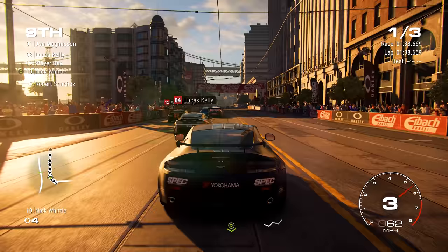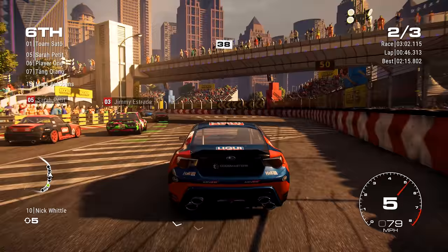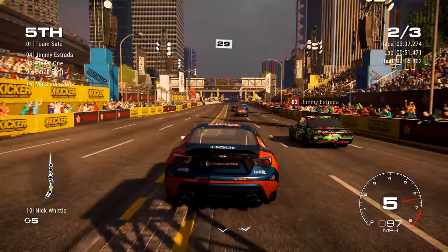Grid is a 2019 racing game developed by Codemasters. It's a game that lets you communicate with your race team, so that you can ask your teammate to push on and try to overtake, or to prevent others from overtaking you. Just don't try to use this feature when driving through a tunnel.